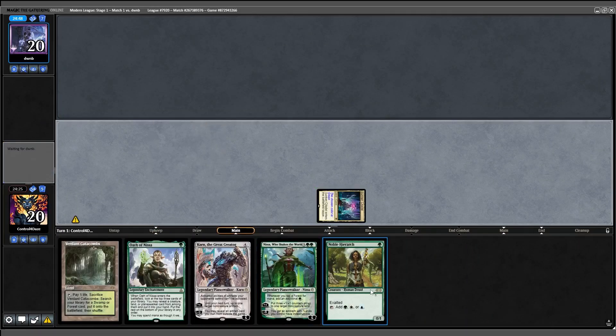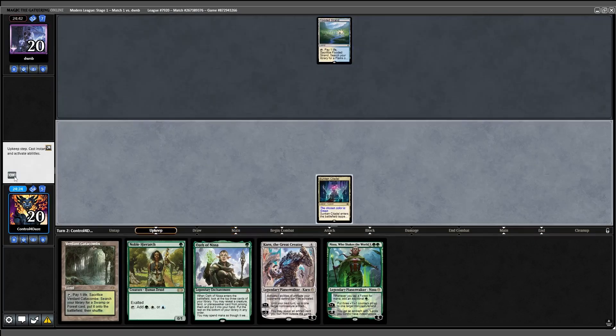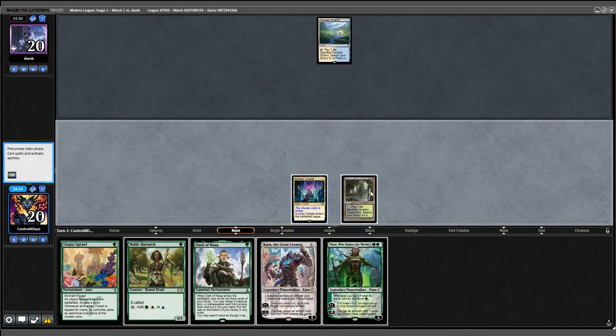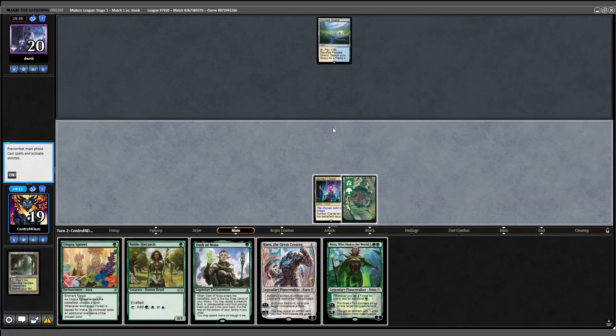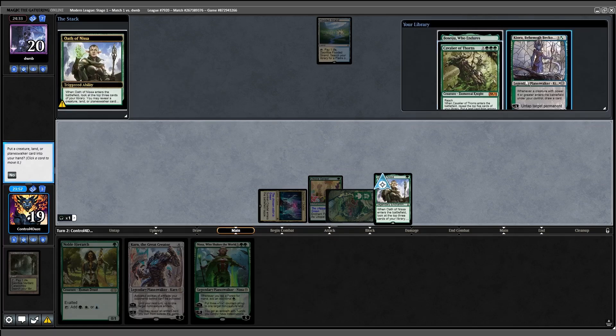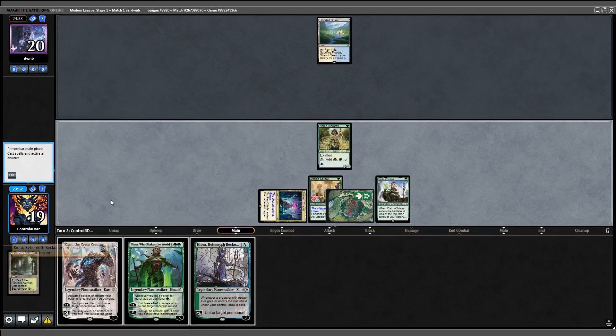The other way — they play Fledgling Strand. Coming back to us, we draw a Sprawl. We'll fetch, get a basic, Sprawl on the forest, say green, cast Oath of Nyssa, trigger, and I think we're going to take Kiora here. Then play Hierarch and pass turn. Opponent plays Meticulous Archive and another Fledgling Strand.